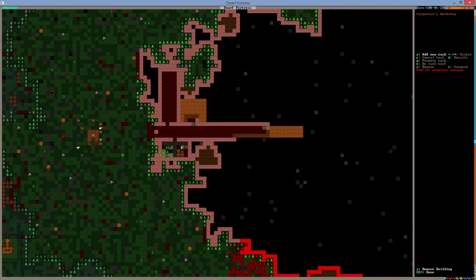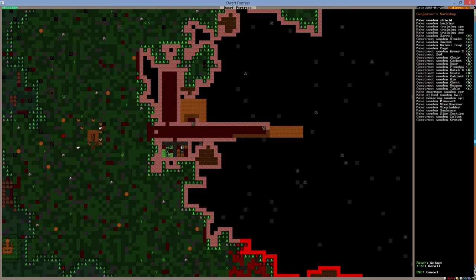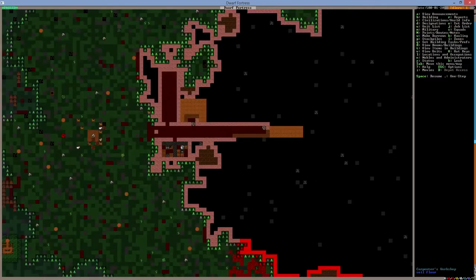In our workshop, I'll add the new task — I need two sets of doors. Doors are not your ideal defense because some monsters can destroy them, but it's better than nothing. Trust me, it's better to have doors than not. They can protect more than you think.